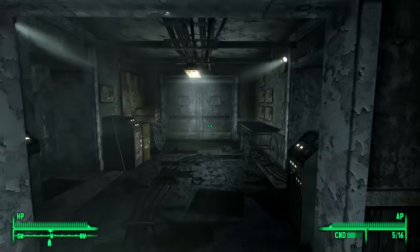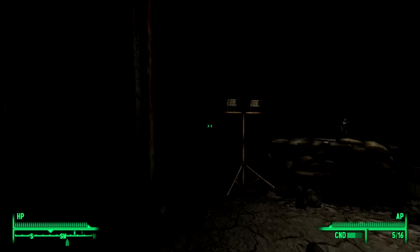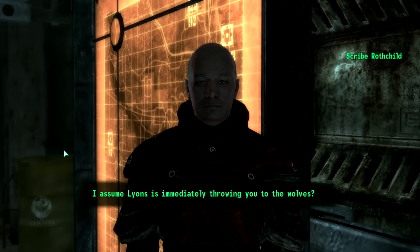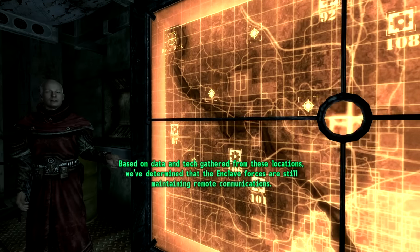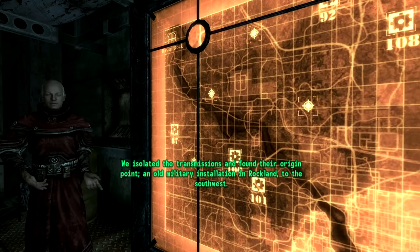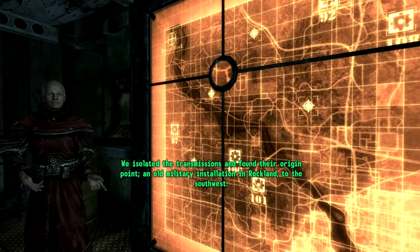After figuring out where Scribe Rothschild was, wandering through the darkness, and acquiring some ammo from Durga, I spoke to Rothschild about our next move. The Enclave's main headquarters was destroyed a few weeks back by someone who was playing two games at once. They're running scared, but we have the upper hand. We have democracy. We have Liberty Prime. I left the Citadel to meet up with Paladin Tristan at the Rockland Car Tunnel.